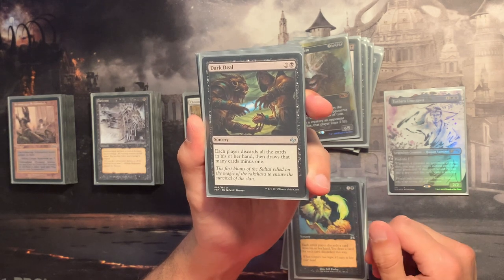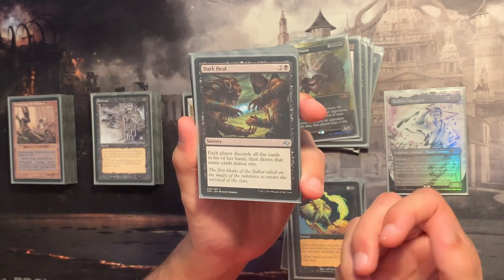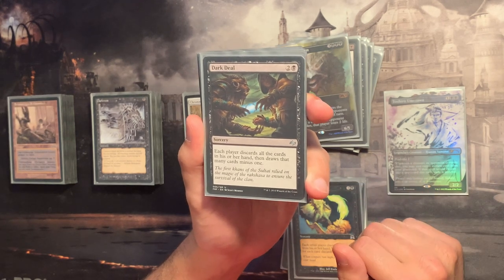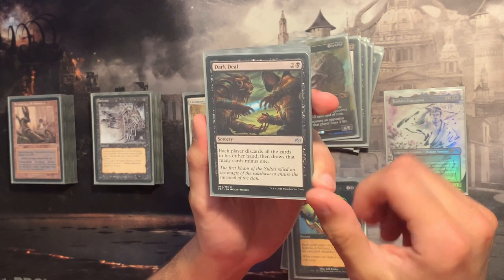Siphon Mind is sadly a sorcery but still useful to strip cards from opponents' hands. Dark Deal is a very underplayed and underknown wheel in black — drawing one card less is minimal since it affects everyone at the table. I don't mind discarding because I want cards in my graveyard, and I can still reuse any instants I discard.